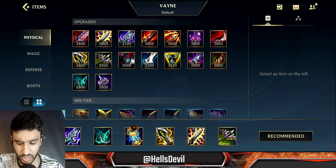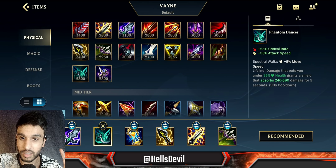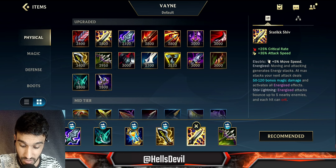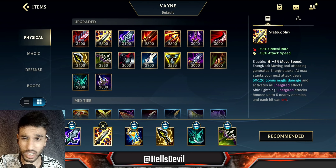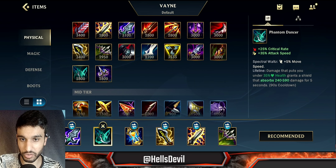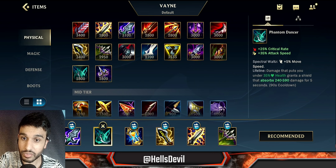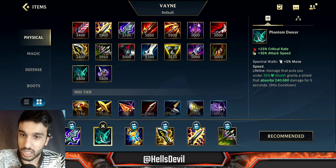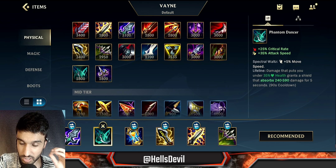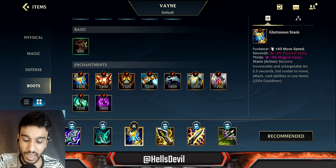The build for Vayne is very easy. Blade of the Ruined King is your first item and your first power spike. For your second item it depends — when playing ADC Vayne I recommend Static Shiv, but when playing baron lane Vayne I went Phantom Dancer 100% of the time. The reason is you're going to get ganked and you have no support next to you, so Phantom Dancer is the way to go.